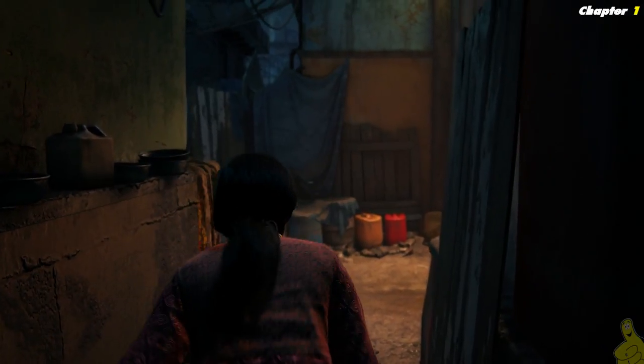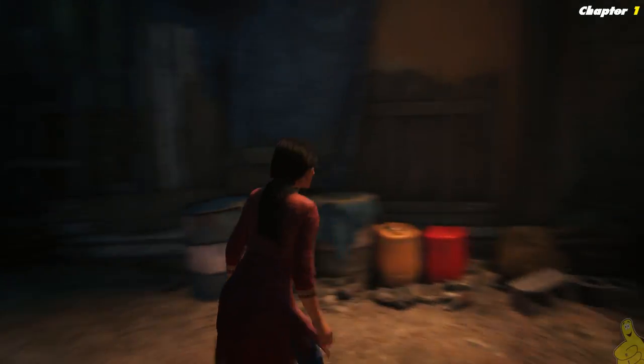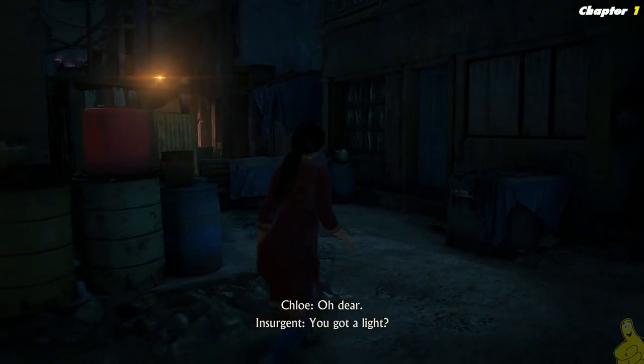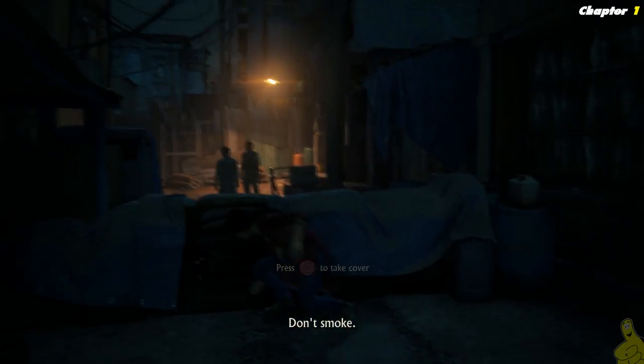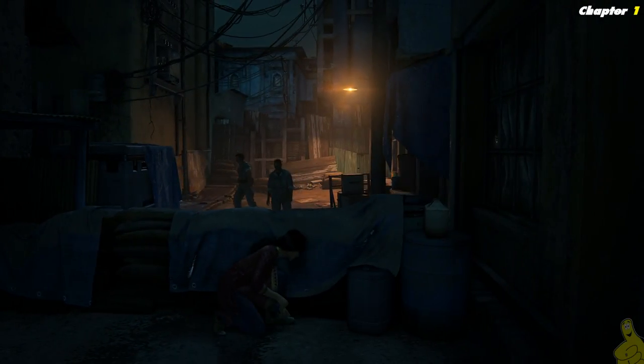We're actually going to meet up with Nadine right now, which is where we're headed. There's that promised little fence in the alleyway that we slide under. Collectibles are kind of scarce on the first couple of levels - we only had two in the prologue and there's only going to be one in this one, but I promise you it makes up for things down the road.